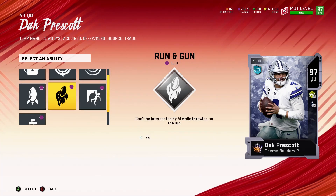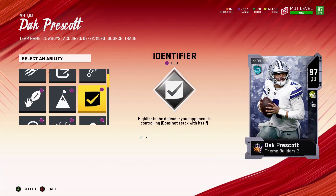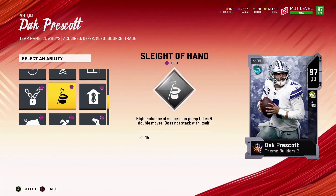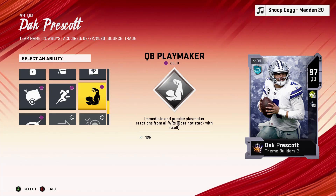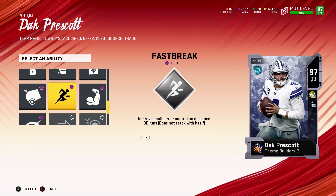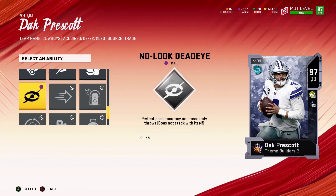He gets: pro reads, blitz radar, fearless, running gun, bazooka, brick wall. On the second tier he gets dashing dead eye, gutsy, scrambler, last ditch clutch — and here it is — escape artist. He also gets QB blow, and then immediate and precise playmaker reaction from all wide receivers. That is nice. Fast break — improved ball carrier control on designed QB runs — that's actually nice too.